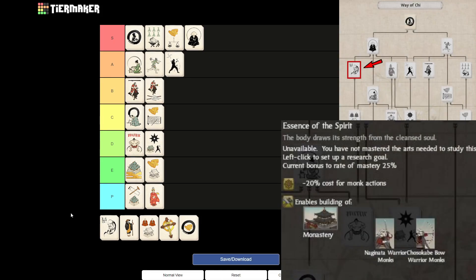Then we get to Essence of the Spirit. I was torn between A and B tier, and I think I will finally shift it into A tier. Personally I don't value monks as highly as some of you do, so the 20% cost reduction for monk actions is not really that useful to me. But I know it is pretty important for inciting revolts and will save a lot of money there. The reason I put it into A tier is that it does unlock the warrior monks — the Naginata and the bow warrior monks — which are really good units. And for the Otomo, the Essence of the Spirit doesn't reduce the cost but actually increases the success chance, which will save you more money in the long term.